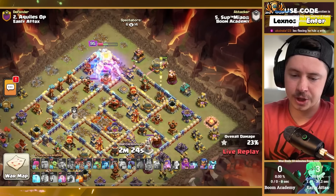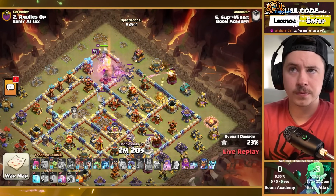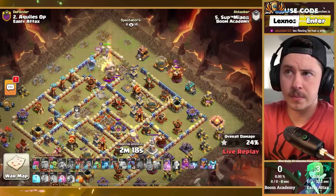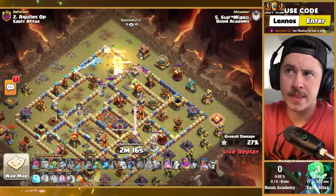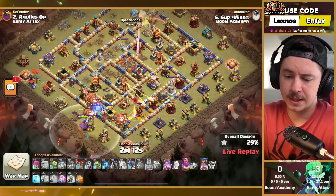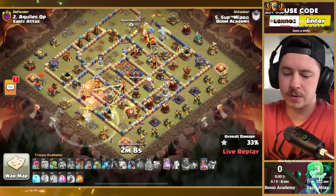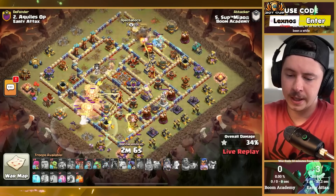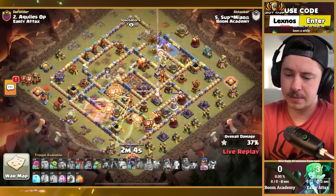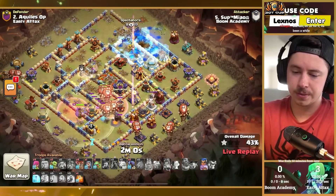King and queen coming in on the upper side of the base, giant on the right with another wall breaker. Lalo coming in from the bottom side with the royal champion, early warden ability — life gem, old classic stuff on the champion. Scatter shot on the bottom left takes out a couple extra balloons on the nine o'clock side of the base, and red bombs hit the balloons.